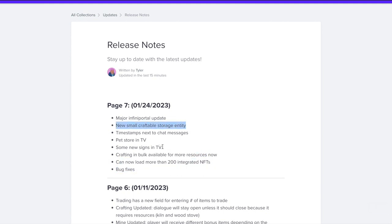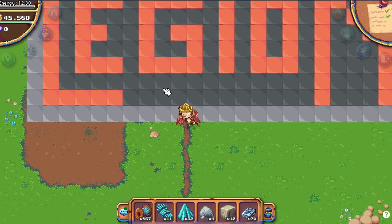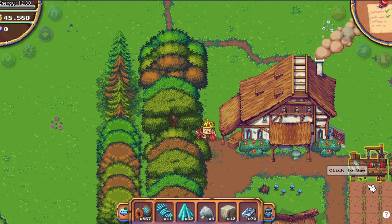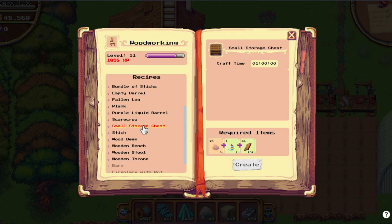But this is the most interesting thing. It's accessible from level 3 on woodworking, and we have of course a lot of woodworking benches on 1859. Here it is — the small storage chest.